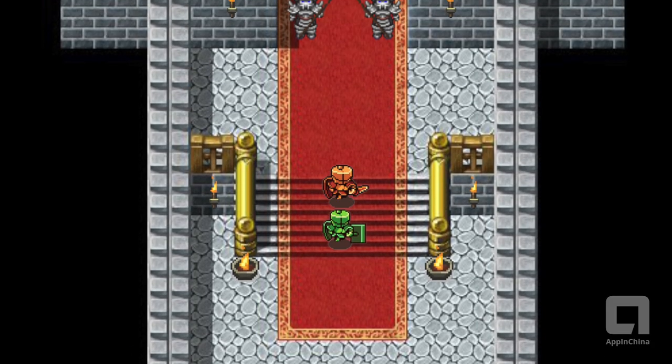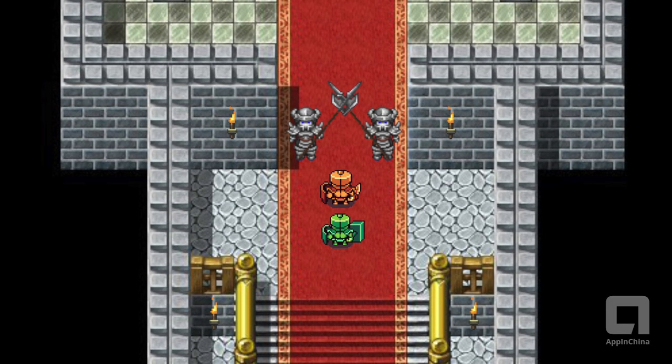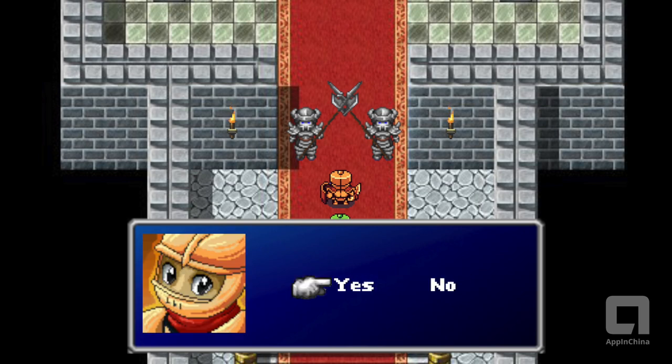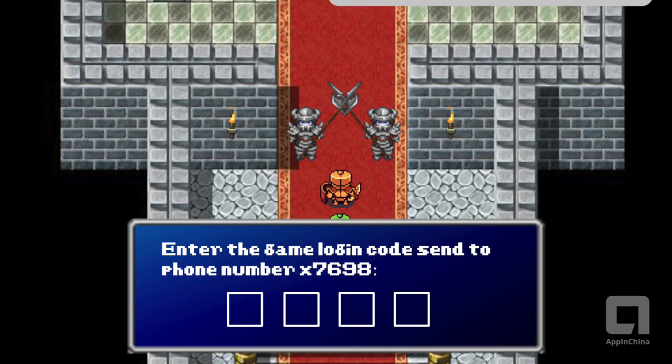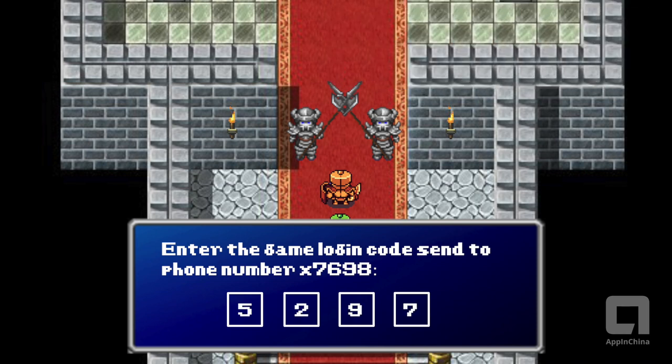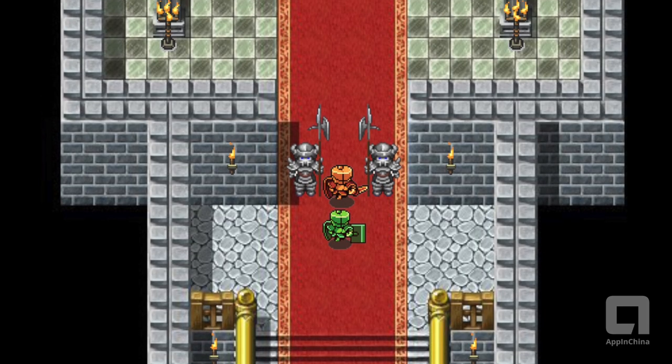China's anti-addiction and protection of minors law severely restricts the days, number of hours, and amount of money minors can spend in a game. So your game must include a real name verification procedure, which is usually done through a simple phone number verification process.